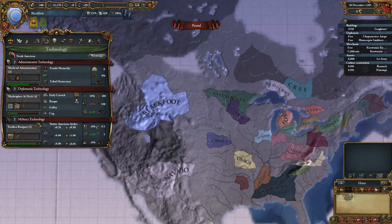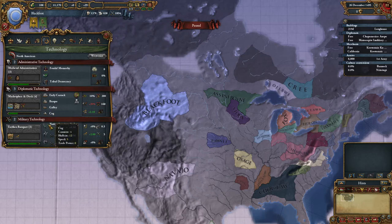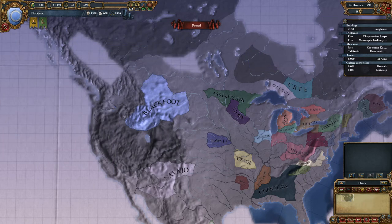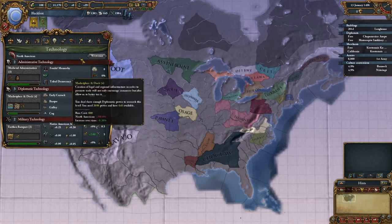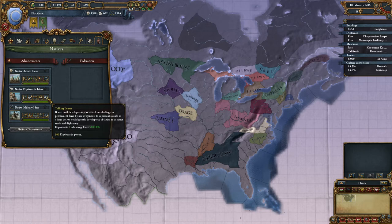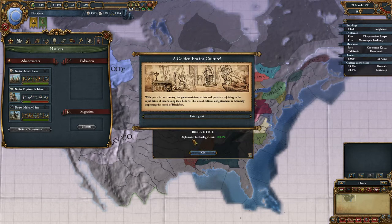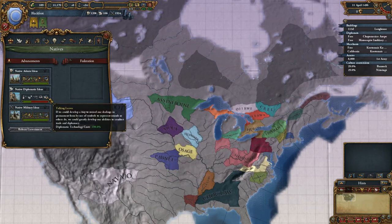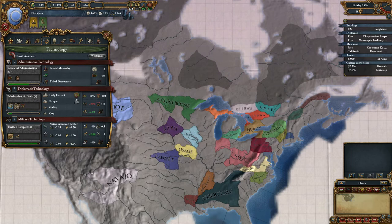We're almost at tech level 3 for military, so we're going to wait to do any ideas for that. I've already hit level 3 for diplomatic technology, so we can start investing into those. I'd like to get admin up there as well — we're at plus 5, plus 7, plus 10. So we're going to unpause the game and start investing in diplomatic technologies. We get some prestige from that and we'll have cheaper technologies.